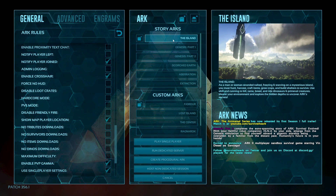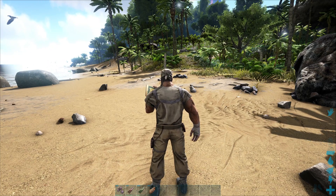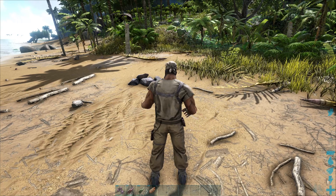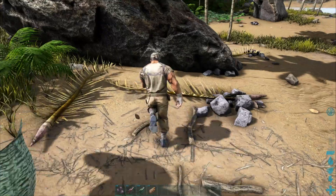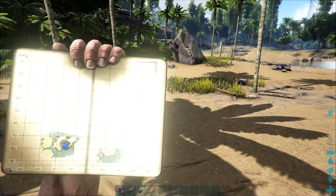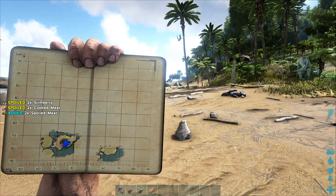Click on it, the problem is solved. Now select your game and play single player — restart the game. Go back into single player, open your map, and now you can see the location of your character is showing in the ARK Survival Evolved map.